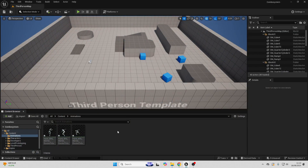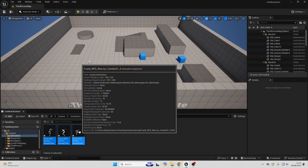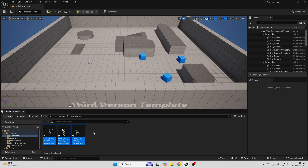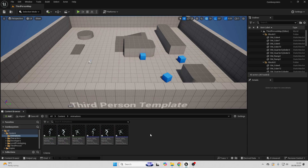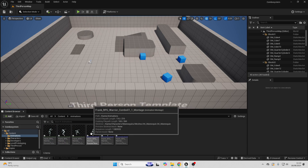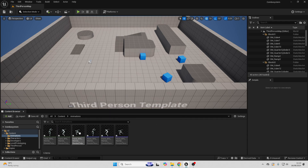If your animations are from another character, I made a video about how you can easily retarget animations using the latest version of Unreal Engine — I'll put that somewhere on the screen now. With these animations, select all of them using shift, then right-click and go to Create > Create Animation Montage. For combat animations, they look a lot better if they're root motion animations, so I'll show you what I mean by that.